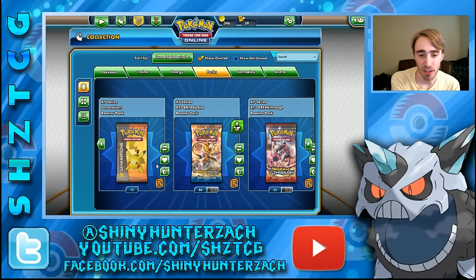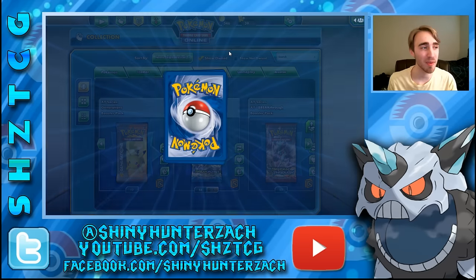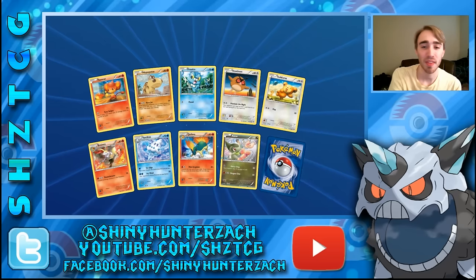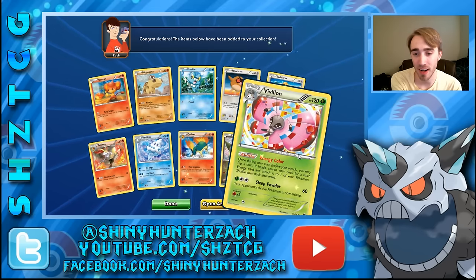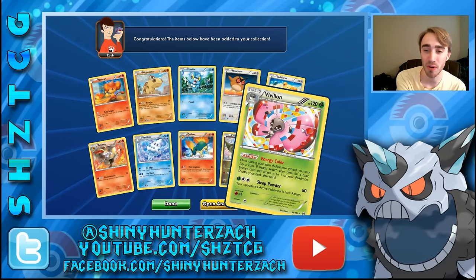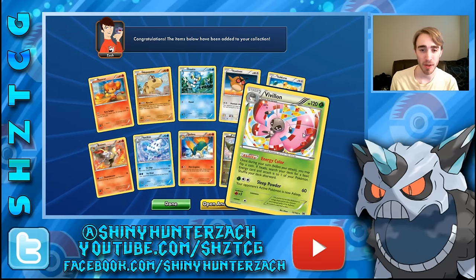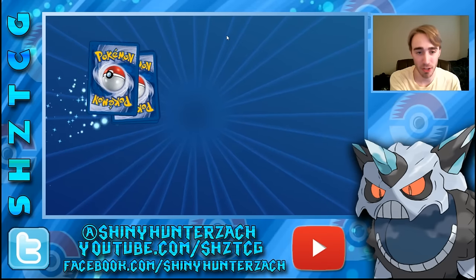We have Breakthrough and Generations left. I'm going to save Generations for last — we have a ton of Breakthrough to get through, and then I'll do all of the Breakpoint in another video. If you've stuck with me this long thank you for watching. Our first Breakthrough pack has a rare Vivillon which is pretty cool. The holo Vivillon was printed with different wing colors and wing patterns depending on what region and language the packs were made in — just like in the games the Vivillon looked different depending on the region, which I thought was a pretty cool touch.